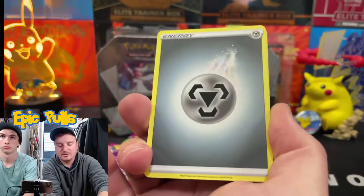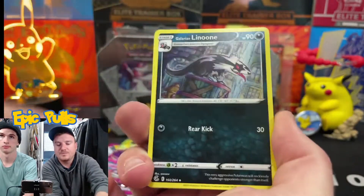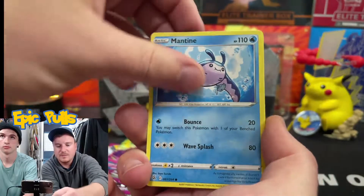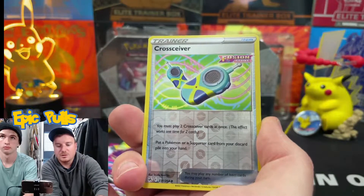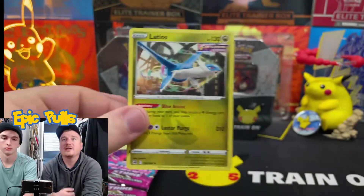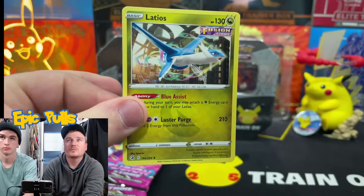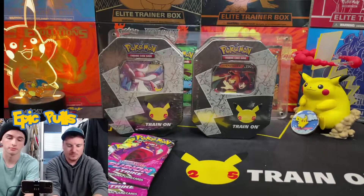Third pack in, let's get started with a Metal Energy, Farewell Bell, Galarian Linoone, Stantler, Skarmory, Jynx, Mantine, Grubbin, Rotom, a Reverse Holo Cross Sieber, and a Non-Holo Latios. Wish they would have made that a Holo card in the set, because that would have been pretty epic. Awesome artwork and one we haven't seen yet.